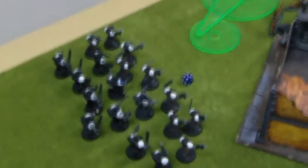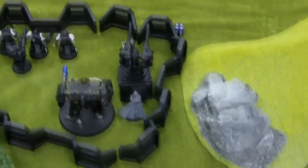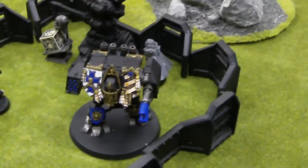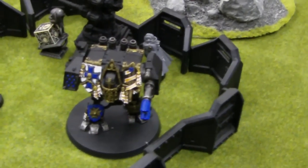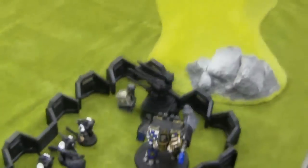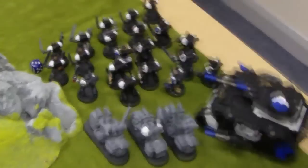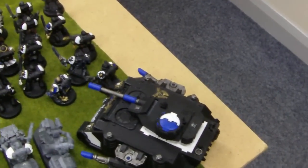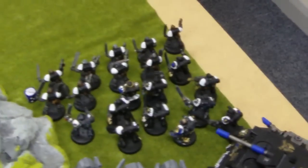For the Black Templars we have a 19-man Crusader Squad, a Techmarine, a Venerable Dreadnought with Twin-Linked Lascannons, Missile Launcher and Tank Hunters. Also a 5-man Crusader Squad with Lascannon, a Quad Gun, 3 bikes all with Plasma Guns, and a Predator with Twin-Linked Lascannons.